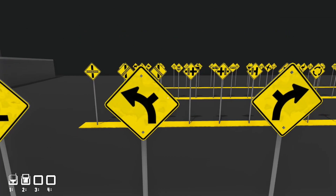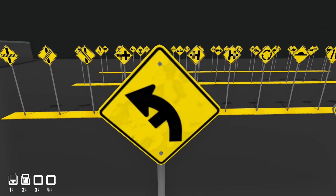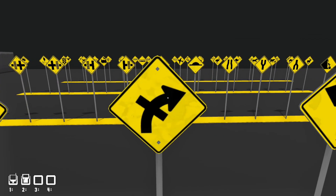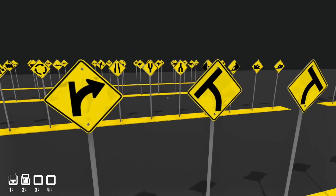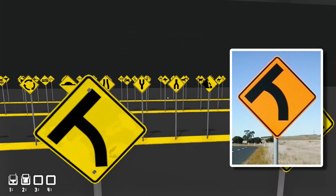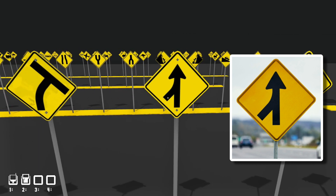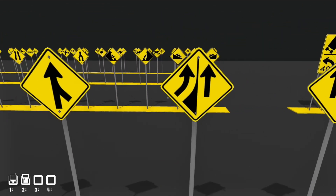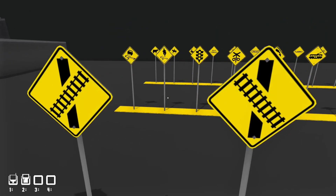Then we have staggered side road intersections, curve-with-side-road combination signs, and curved junction signs — yes, the longer you go the longer the sign names get. We have curve left with side road on right, curve right with side road on left, curve left side road on left, curve right side road on right, intersection curved signs, side road intersection entering straight on a curve, T-junction angled signs, T-junction on curve, and merging signs used when entering a highway: merging traffic from the left, merging traffic from the right, added left lane, and added right lane.